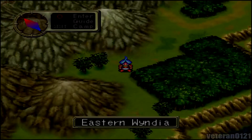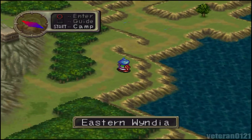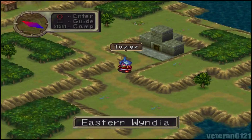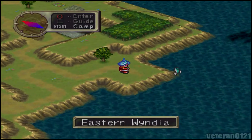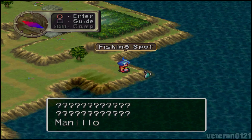We get the Reverse Gene, which basically reverses elements. For example, if you combine that with a Flame Gene, you can make an ice dragon — that's just one small example. Over here is a tower, but we can't go past it. There is a fishing spot, a bunch of new fish, and a manillo.